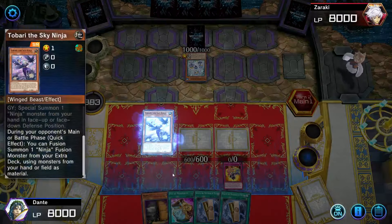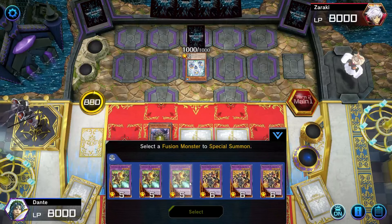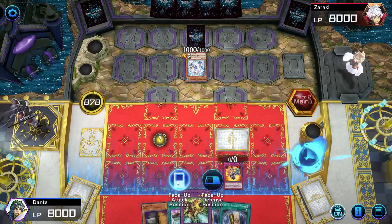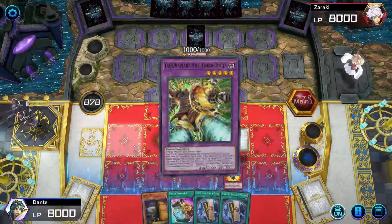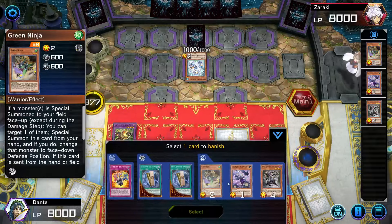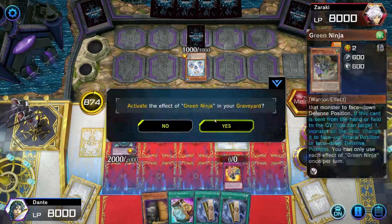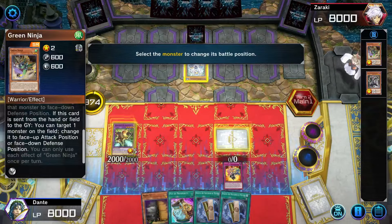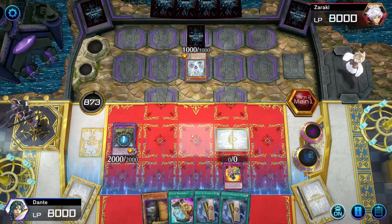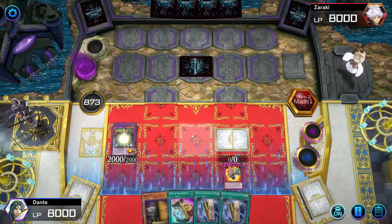Ideally you'd want to activate the effect of Tobari once your opponent has two cards on the field to get the most out of the interruptions. I'm gonna go into Yaguramaru by using Tobari and the Green Ninja, which then allows me to activate chain link one: Yaguramaru — banish one ninja monster from my graveyard — then chain link two: activate Green Ninja and flip your opponent's monster face-down. So these are two interruptions off of just one card, which is pretty good and fair considering it's only one Hanzo.